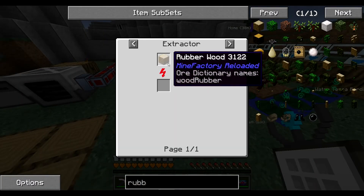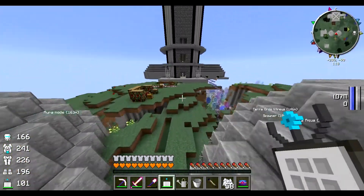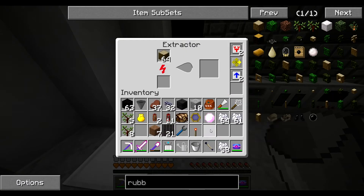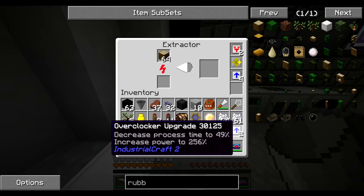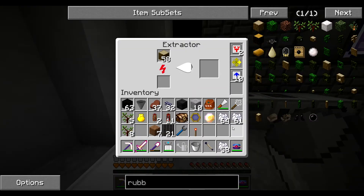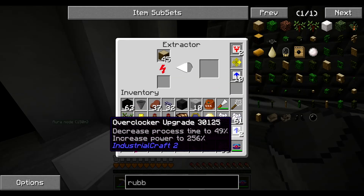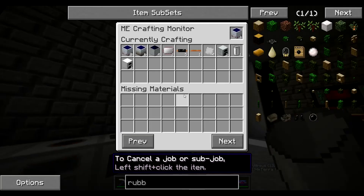I just saw that you can put rubber wood in an extractor in order to make more rubber. So why don't we do that, because we're constantly running out of rubber and that's not a good thing. Extractor — extract, but of course a lot faster, and even faster. That's fairly fast — can we do more? Now we have a lot of rubber, at least for a short time.